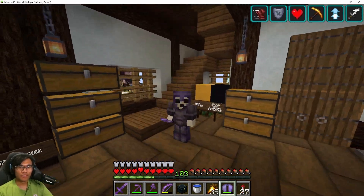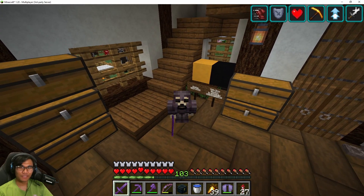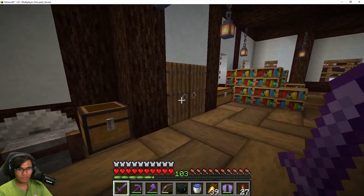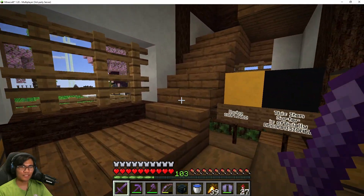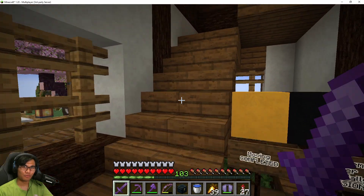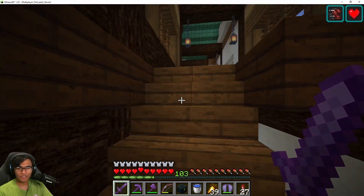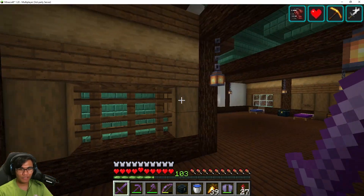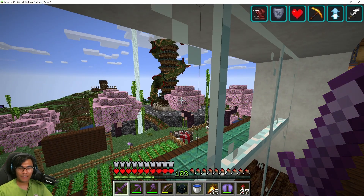Alright guys, so that is it for today's episode. I have updated you with everything that I can update you on — pretty much the entire sorting system, the amazing smelter, as well as the newly acquired mega farm that we shall use for bone meal. I think that's pretty much it for today's episode. I hope you guys liked it. If you do, please drop a like and subscribe if you enjoy my content — it's free and it helps a ton. You can always leave comments with suggestions for things you want to see me build, or if you want to see me play other games, leave a comment as well. I'll see what I can do about it. Thanks for watching and peace out.